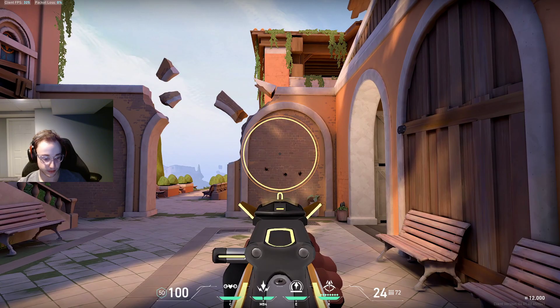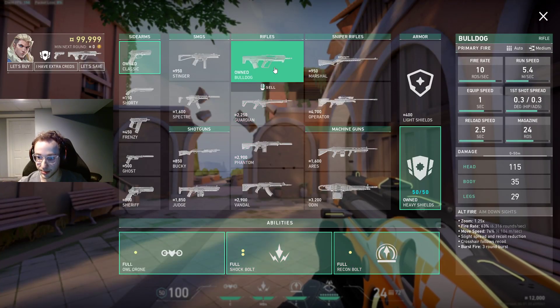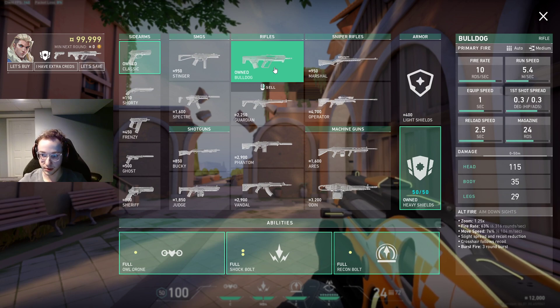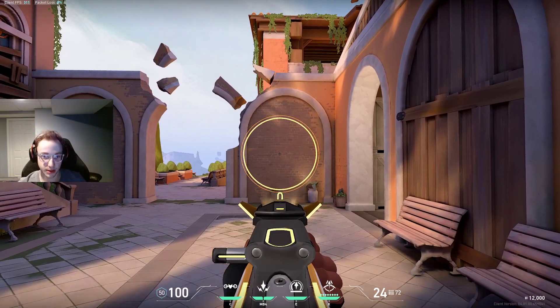You can see it's pretty much just like a laser — this thing's crazy. If you look here, we can see how much damage it does. Body is going to be 35, so we're going to have to do two bursts, a little under two bursts, for one kill to the body. And if we headshot someone and pull down, then it's just a one shot. It's quite good.